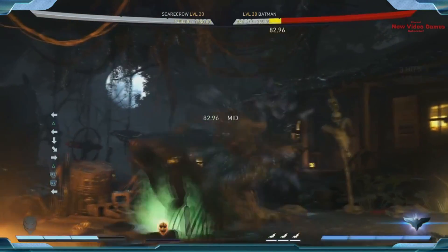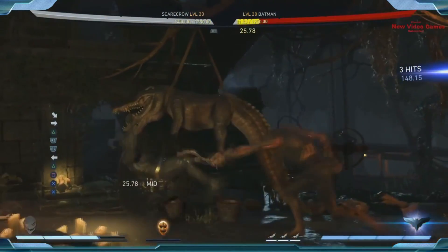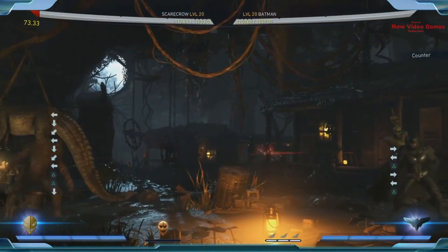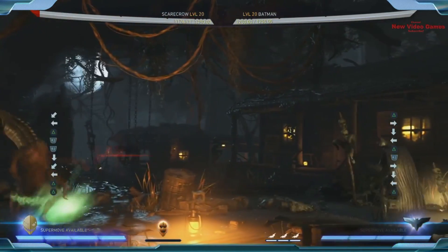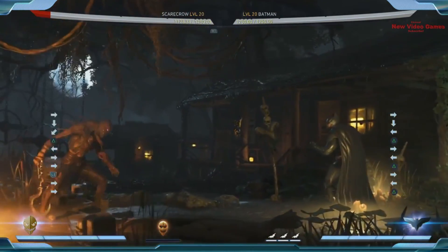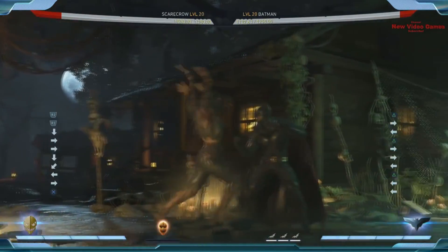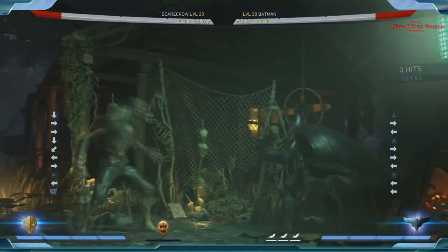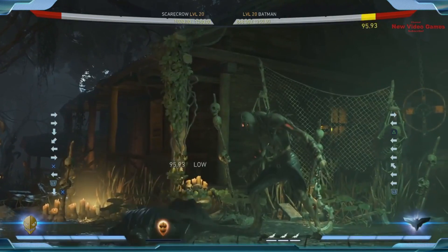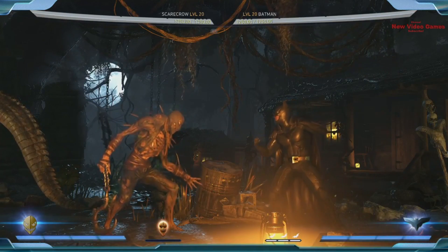He also has an Energy Wave that absorbs projectiles — great if he's getting zoned out by batarangs. The meter burn version is a double hit that knocks them far away, and you can actually combo off it. He has great tools to keep you away where he wants to be, pretty good tools when up close, and good tools if you're trying to keep him away. Full screen he's at his absolute best — a total nightmare.